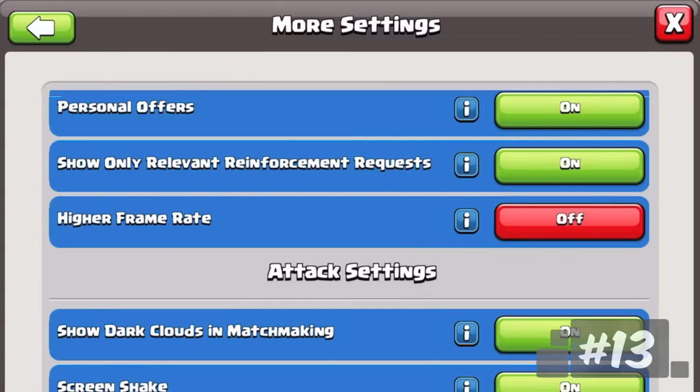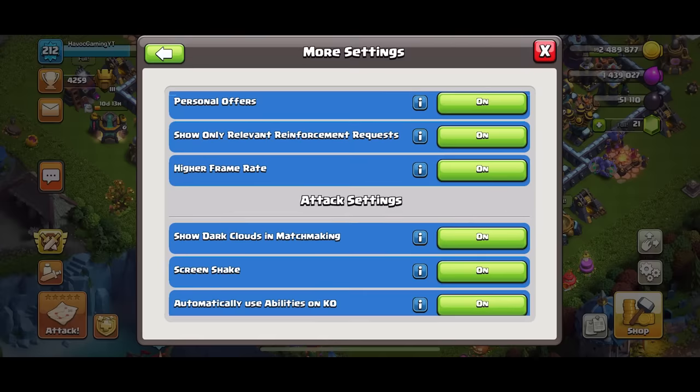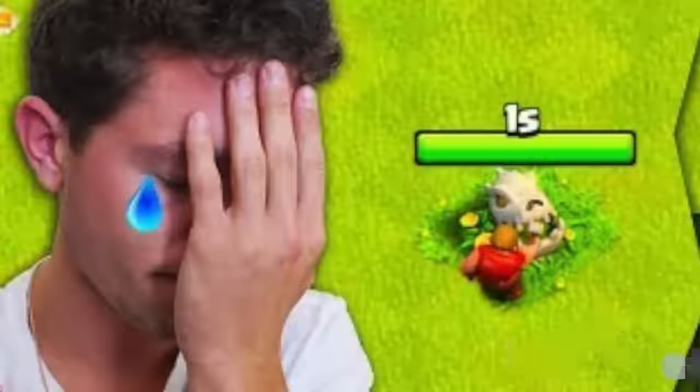Turned off the higher frame rate setting to see if you can actually see the difference. It's all bogus — your eyes can't process more than 60 frames per second. I saw it on Facebook. Watch this. Ayo, what the—